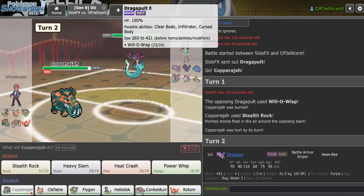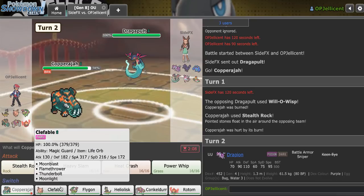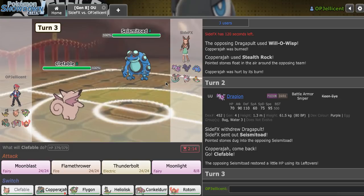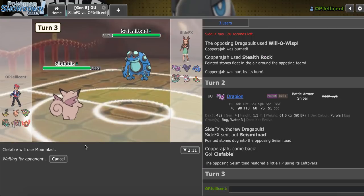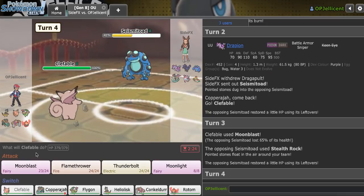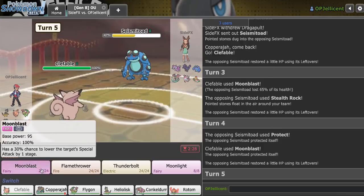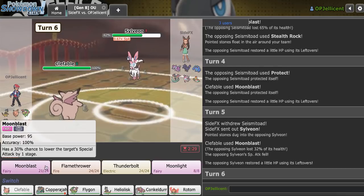I can Heavy Slam here, or get in Clef. They probably Hex — let's go. I actually get in on Toad, which is really nice. I can just click Moonblast — no big reason to predict. They're just going to give me the Toad — okay, I'll Moonblast again. Obviously they're going to go Sylveon or Corviknight, maybe even Drapion. I'm going to sit in here and spam Moonblast a bit more before switching out.